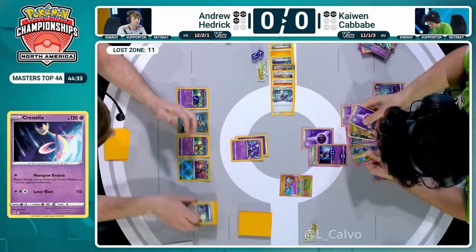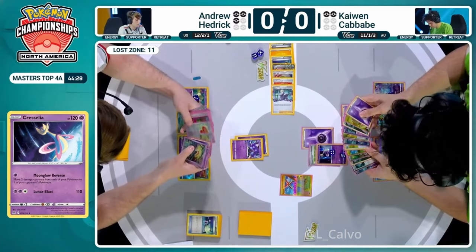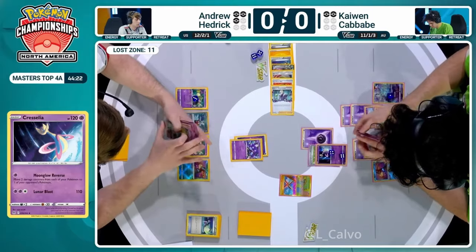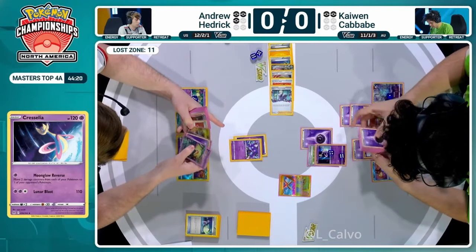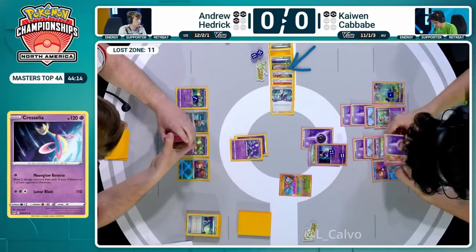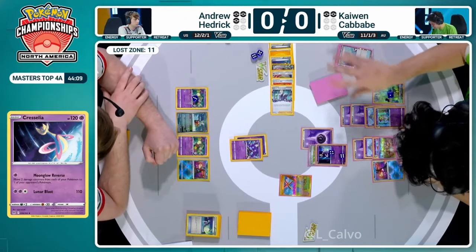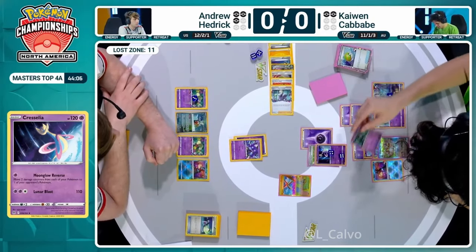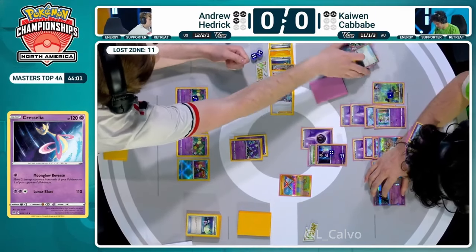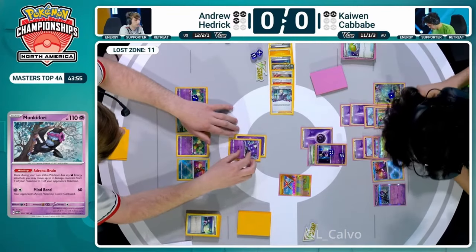Only two left to take now because the Monkey Dory did go down. Kaiwen cannot double Monkey Dory this turn to get a knockout on the active and on that previously damaged Comfey. But he's feeling pretty okay despite not being able to win this turn - he just needs to deal with whatever comes active. The highest HP Pokemon could have been that Ursaluna - that's no longer available. As long as he plays around Iron Thorns EX, Kaiwen is going to be fine here.